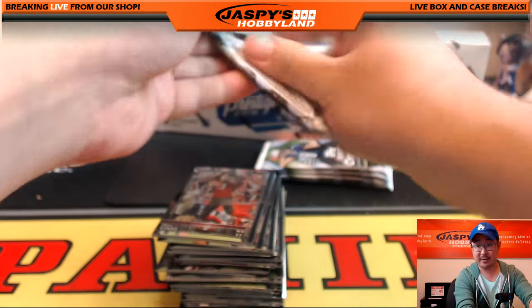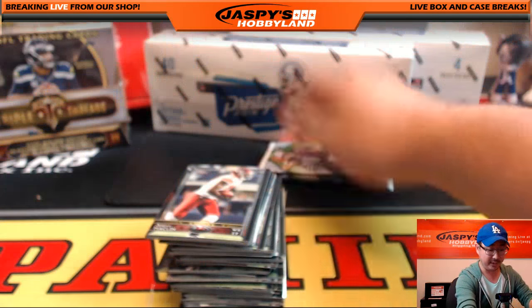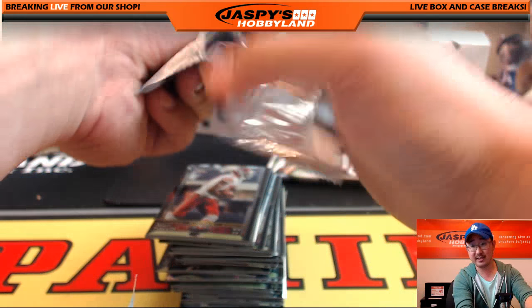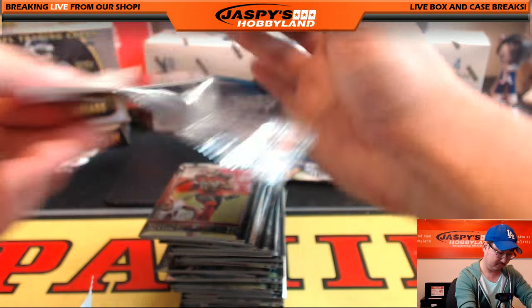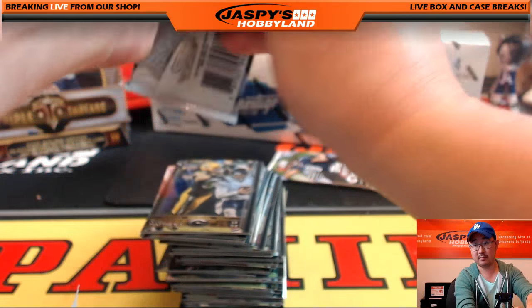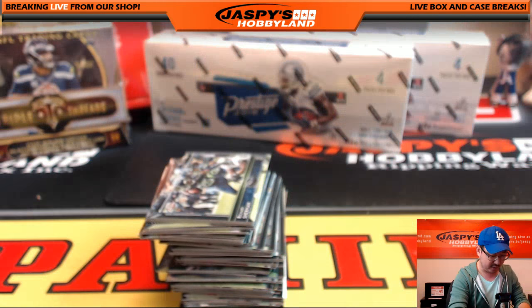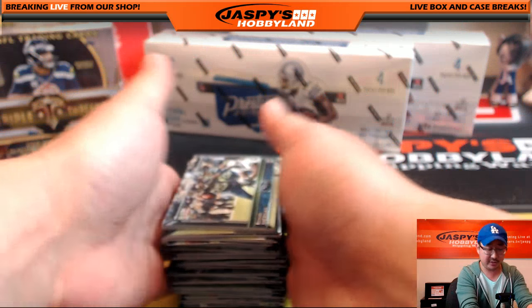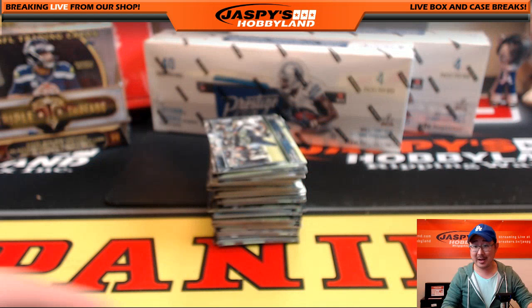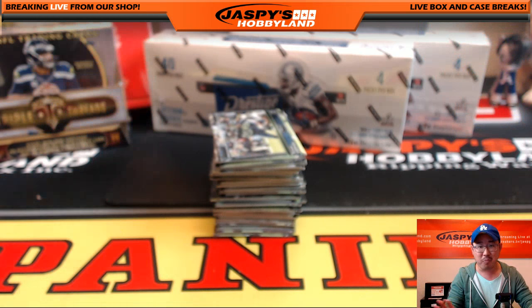Let's fill that soccer random hit break - once we get momentum, that should sell out quickly. Remember, it's our last case of soccer, so the two briefcases are coming from that final last case. I don't think we're posting the second briefcase for a random break until maybe next week - we might hold onto it. So tonight might be the last chance. We asked Glowbug about getting more Flawless Soccer and the answer was a no.